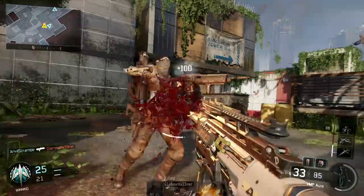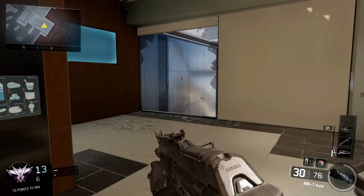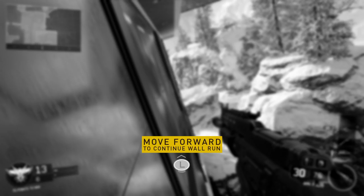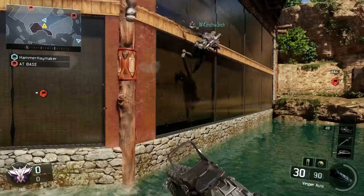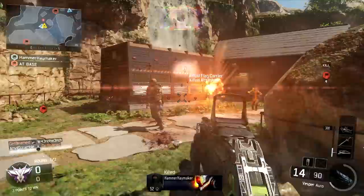Wall runs are easily initiated by pressing your left thumb stick towards a wall while in the air. To continue your wall run, just keep your thumb stick moving forward in the direction you are running. While wall running you can hip and ADS fire and even use equipment. You can chain wall runs together, and even reverse direction and head back the way you came by turning into the wall to face the other direction and pressing the jump button to thrust back onto the wall.